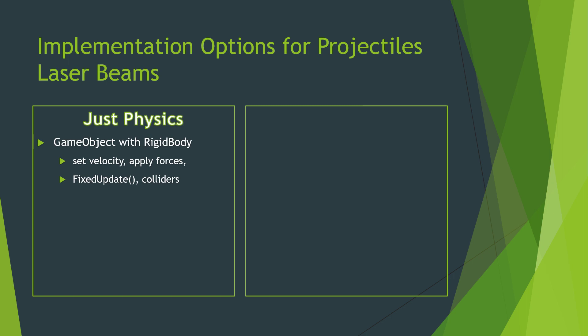The first option is just physics. In Unity, you can have a game object with a rigid body, set its velocity once you instantiate it, or apply other forces at instantiation or as it's moving. So you can apply gravity, and you need to be careful to use fixed update, but you would also apply colliders so once it collides, it collides. One thing to be really concerned about with fixed update is having a very fast-moving object with very finite increments — be careful with that.